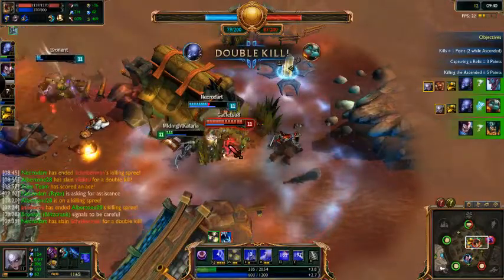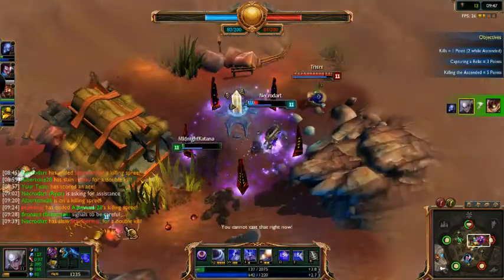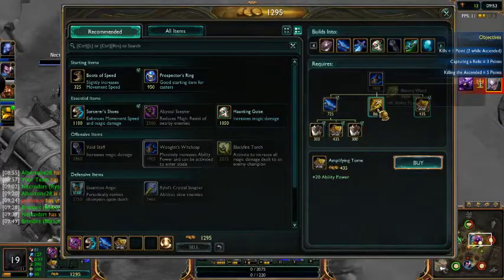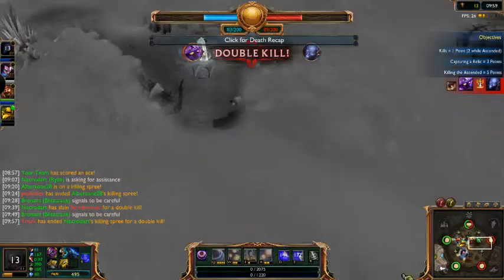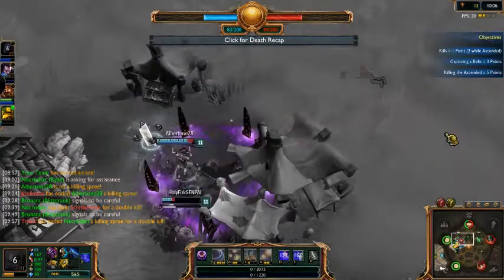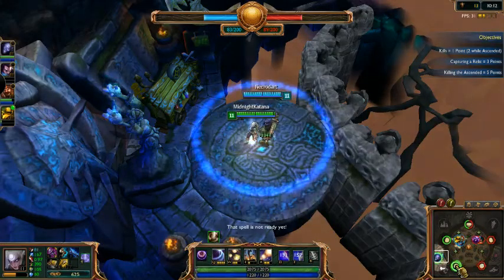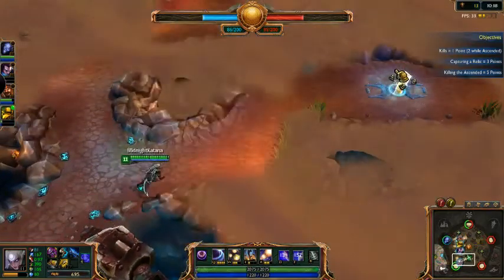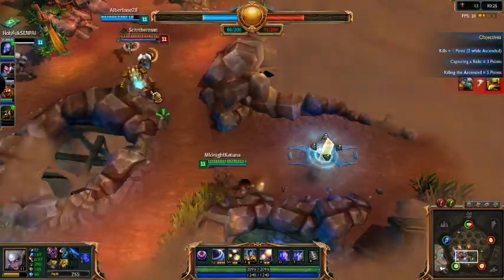Veigar's actually going to be a pain with his stun. As much as I want to get a Rhylize, I want to get the Wooglets first — it lets me press a button and hopefully block Veigar's ult, which is probably going to one-shot me at some point if I get a lot of AP. So I'm going to get that to try to block his damage. And if we can just travel as a group and do this objective thing...